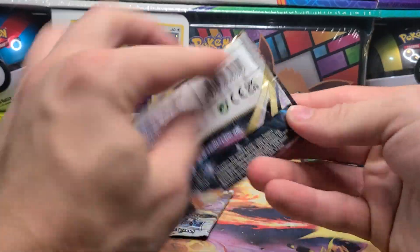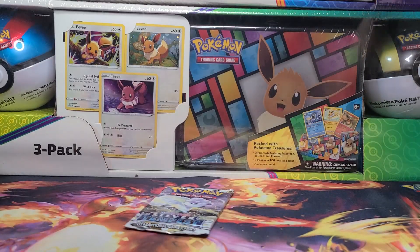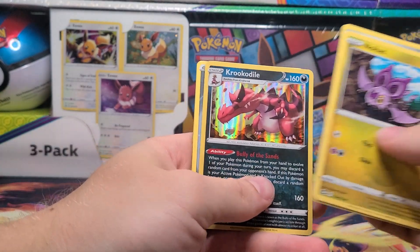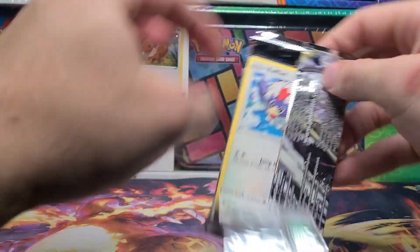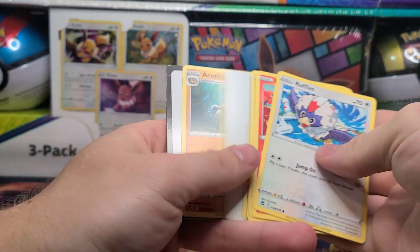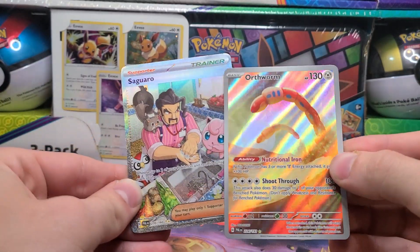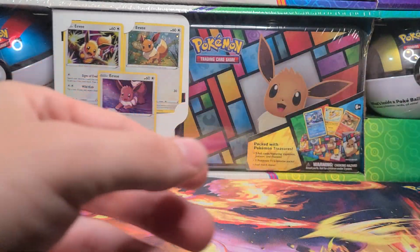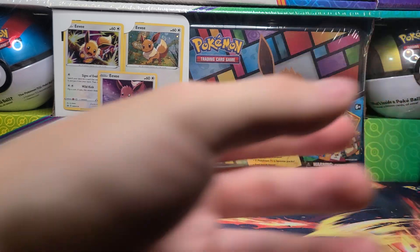Now for the two Silver Tempest ones — going through these just a little bit slower. And it is nothing. So this is the Smoke and Mirror box we are opening first. Not too surprising. And nothing from that one either, but it was actually not a bad box. This is what we get from chest number one: two IR cards, one of them the special one.